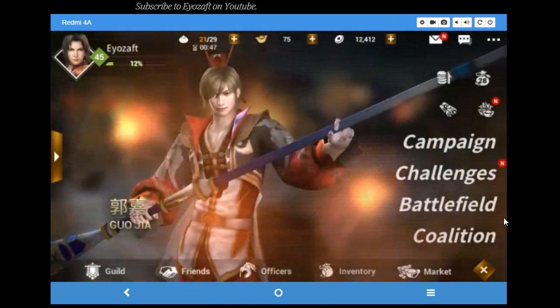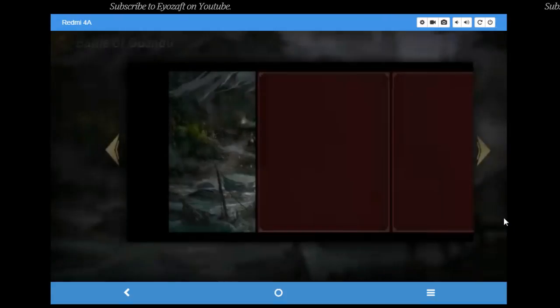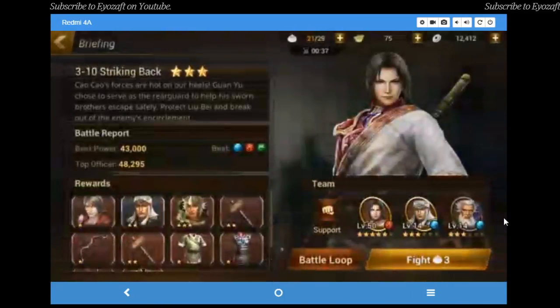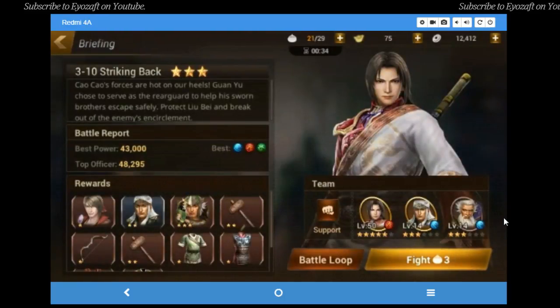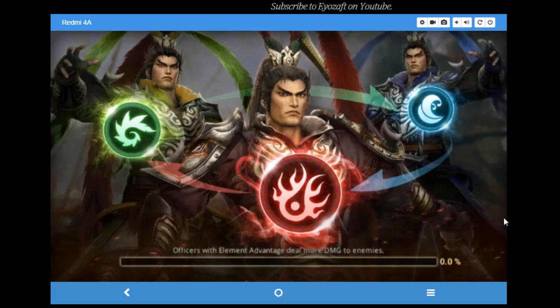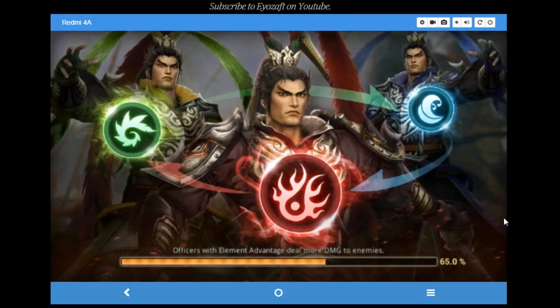That's my tip for you guys. If you want to level quickly, just head over to this map — it's the fastest way to level. After that, I'll share my plans for how to get a natural 5-star. I plan to use fusing — collecting about 40 water element 3-star and 4-star officers and then fusing them profusely. I'll see how it goes and record another video once I've collected enough.